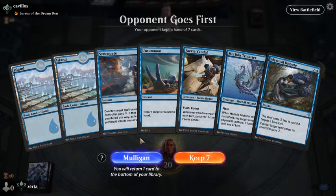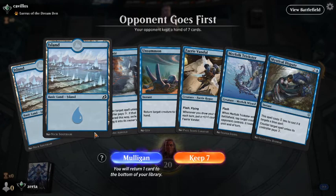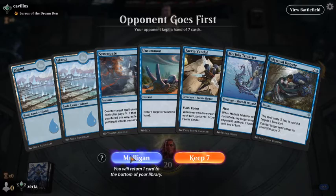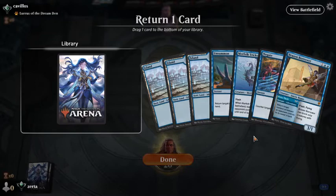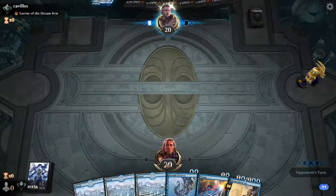Opponent goes first — it's a Lurus deck. I feel we want some card advantage in this hand, so I'm going to give it one more look and probably regret it instantly. Unsummon isn't really great in this matchup — they play a lot of little things and no real big things. I think this is a pretty bad matchup for us.